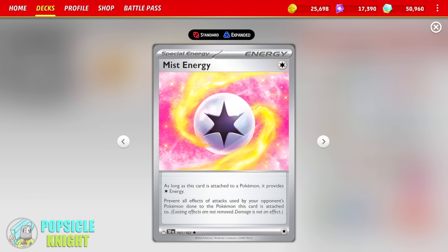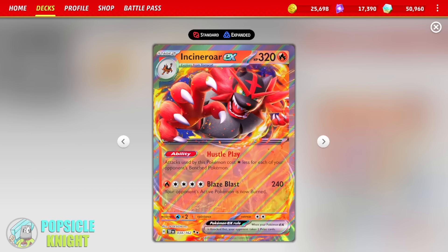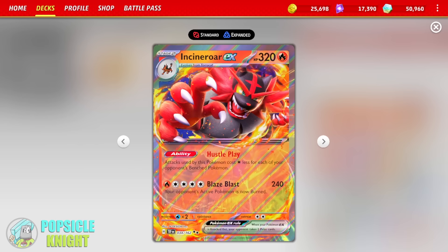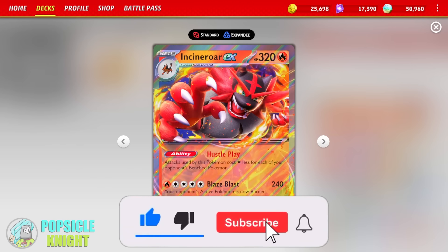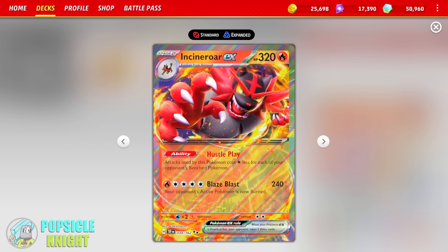So Mist Energy is just really great protection from those types of matchups. And there you have it guys — Incineroar EX is actually really awesome. I got to admit, this deck is a pretty straightforward attacker, very explosive. So you might lose to a lot of decks that use a lot of shenanigans in their strategy. But being one of my favorite Pokemon in the game, this Incineroar EX deck will win you a lot of games for sure. You can find the deck list in the description below. Now enjoy the following gameplay videos showcasing Incineroar EX.